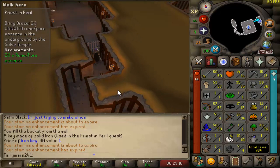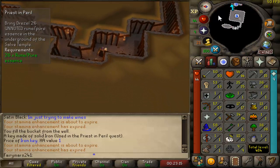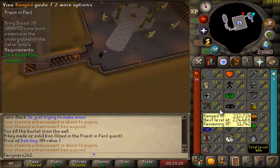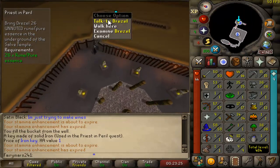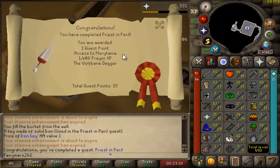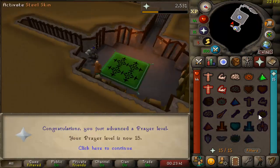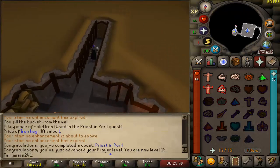I got 50 attack, 53 strength, and then I was about ready to go do Horror from the Deep, but then I realized that I kind of need prayer. So quickly going to finish this quest off — that's Priest in Peril. It's going to give us some prayer XP and also access to Canifis. Done — 15 prayer. We can go to Canifis now, and we also need to get 43 prayer for overheads against the Daggannoth Mother, so let's go do that.